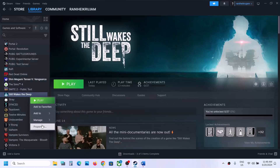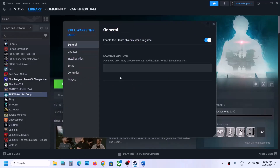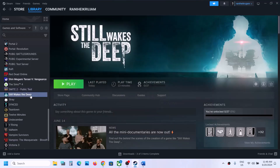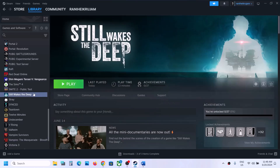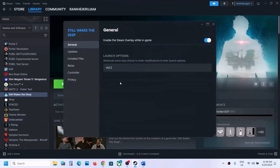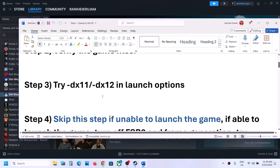The next step is to try DX11 or DX12 in launch options. Make a right click on the game, select Properties, go to the General tab, and in the launch option you can type in -DX11. Launch the game and check. If that does not work, you can try -DX12 instead. If neither works, remove this from the launch options and follow the next step.